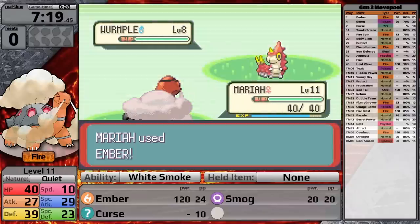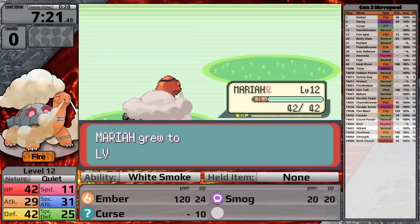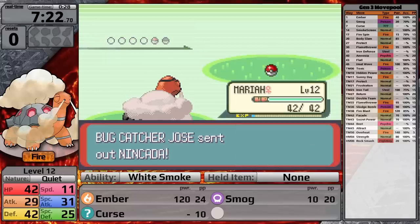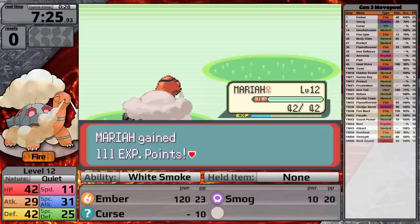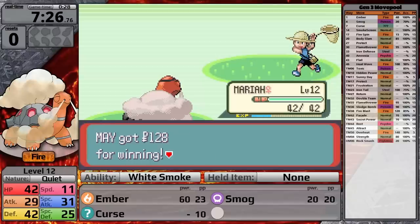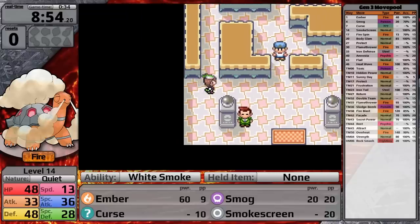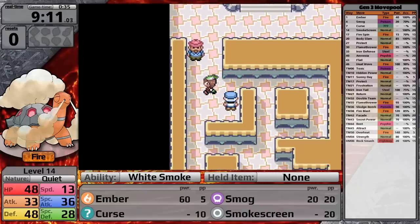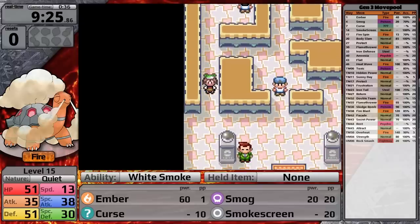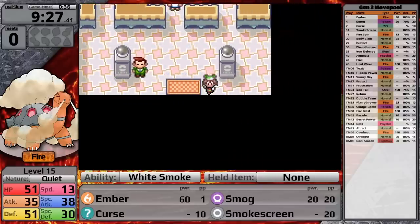You might wonder why my Torkoal is named Mariah — it's named after a longtime viewer who was in the chat when I was streaming this on Twitch. By the way, I played this run back in December, and since then I've done a lot of visual tweaks to my Generation 3 overlay, which I'm excited to roll out in next week's video. After defeating all the trainers on Route 116, I head into Roxanne's gym and defeat all the trainers there too. Torkoal is now level 15, and I'm ready to take on Roxanne.